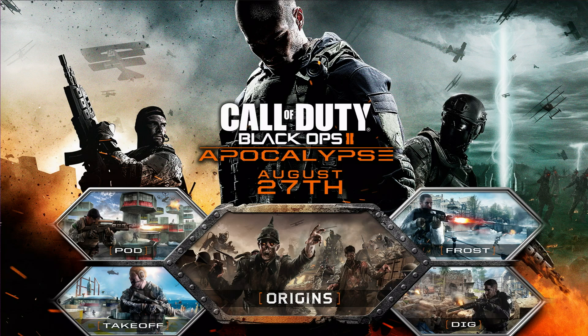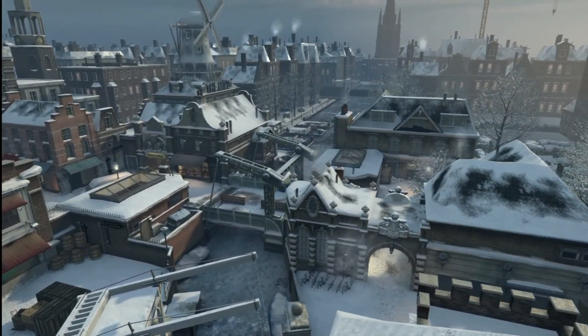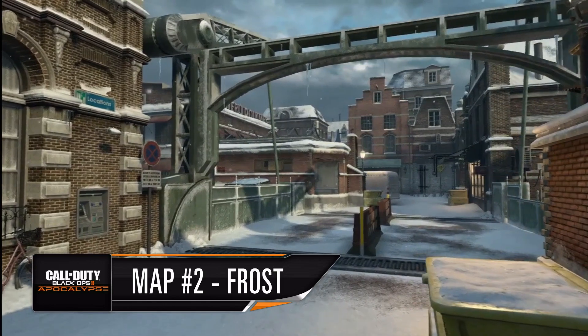After Dig, we're going to be taking a look at Frost. Fresh snow meets explosive gunpowder on the snow-capped European city. There are bridges across the top, canals underneath. Players are going to have to play on all different levels, and there are some great SMG gunfights as well as some long-range AR battles across that main bridge.